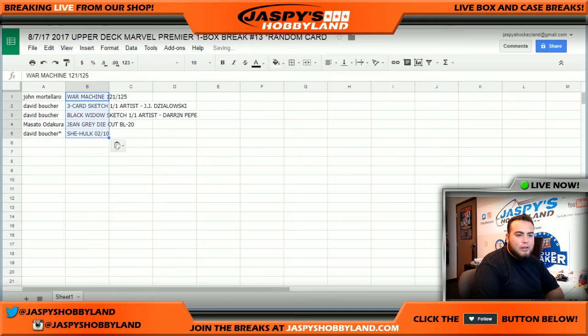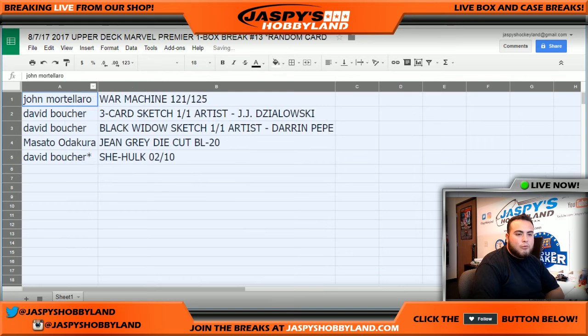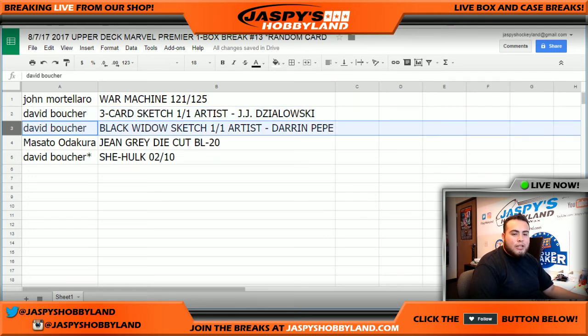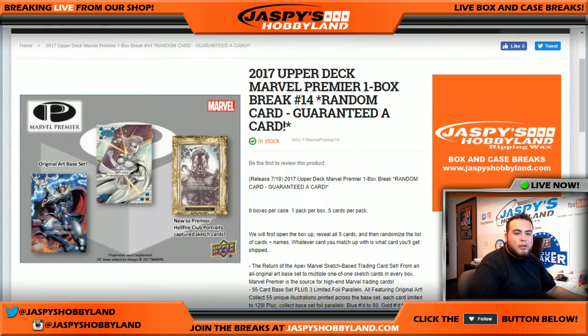So let's match this up. John, you have the War Machine 121 of 125. David Boucher with the three-card sketch, one-of-one, artist JJ. David Boucher also with the Black Widow sketch, one-of-one, artist Darren. Masato with the Jean Grey die-cut BL-20. And Last by Mojo with the She-Hulk, two-of-ten. And there you go guys — that was a break. That was Marvel Premiere one-box break number 13. We do have number 14 in the store and it is in stock if you guys want to run one of these back. Jaspi's Hobbyland — I'm Jason, and I'll see you guys next time.